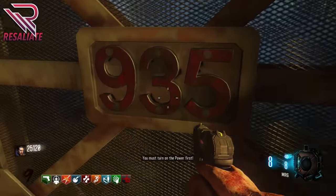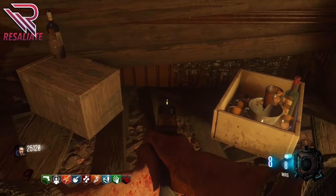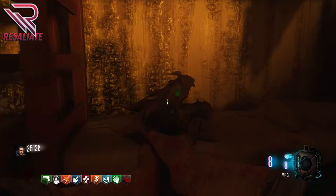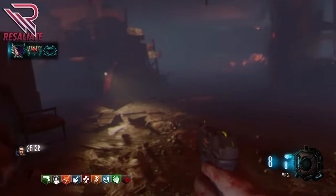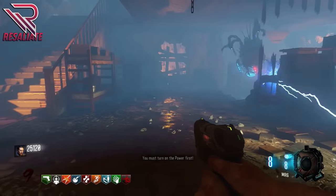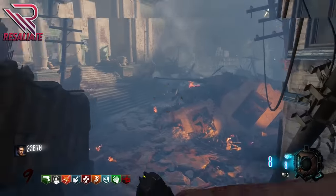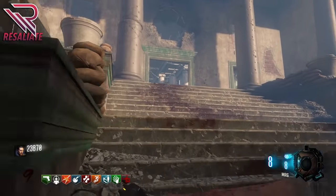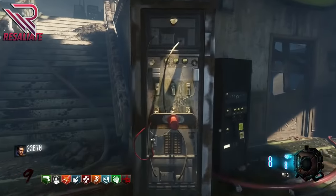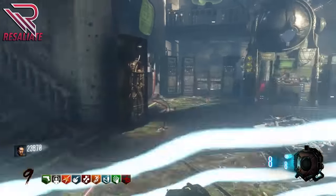Once you open that door, take a left — there is a door here but it's only available after turning the power on. Along this path you'll find two dragon shield part spawn locations. Clear the debris for 1250 points and it leads you to the big courtyard and the tower building. Run all the way up into the tower building and you'll find a Gobble Gum Machine and the power switch. Go ahead and turn the power on — we officially have power.